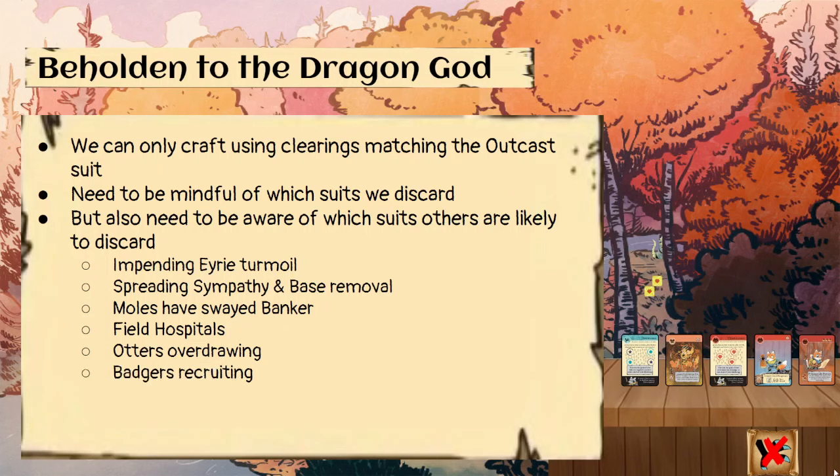Badgers recruiting: Badgers spend one card to place two warriors, and they can do that as many times as they want matching their way stations. So if there's a way station you know they're going to want to recruit at in order to move out and recover that same turn, or if there's only one suit they can recruit in this turn, there's a good chance they're going to be spending a couple cards of that suit.